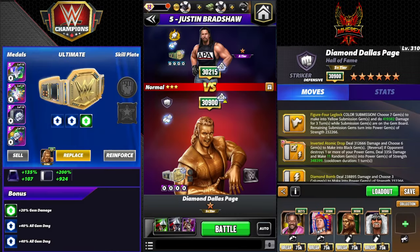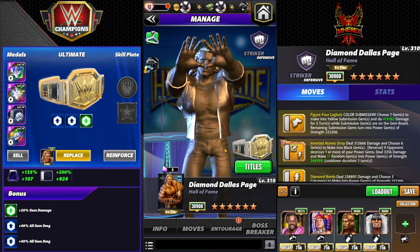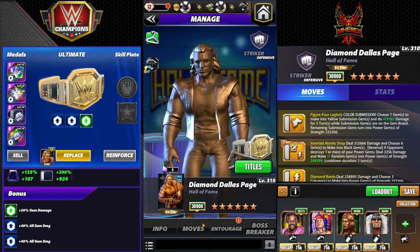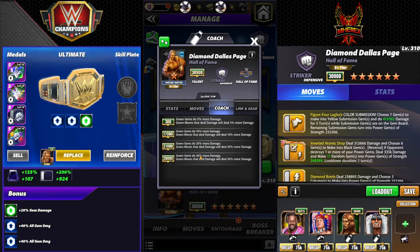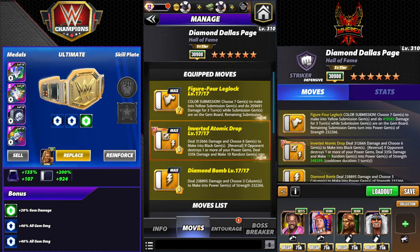Hey everyone, Merix here bringing you another video. This one is on the new DDP Hall of Fame — he's this weekend's feud poster, the Hall of Fame era striker. His training ability as a coach: green gems do 30% more damage, and green moves that deal damage will deal 30% more damage.